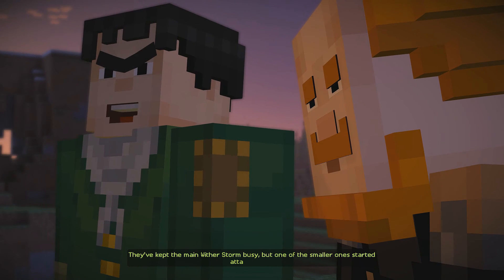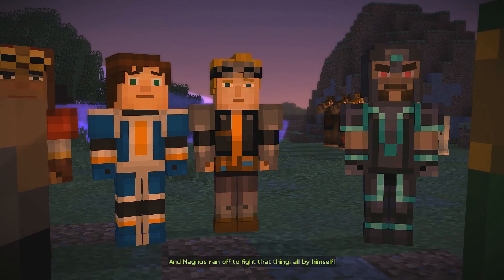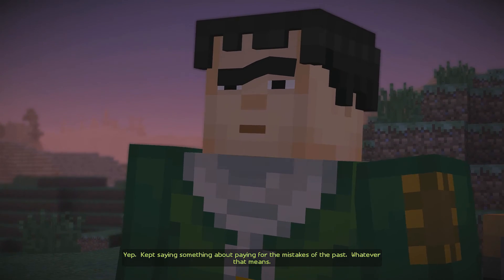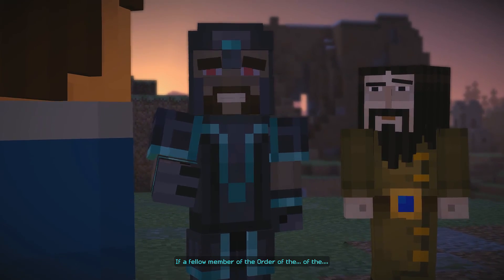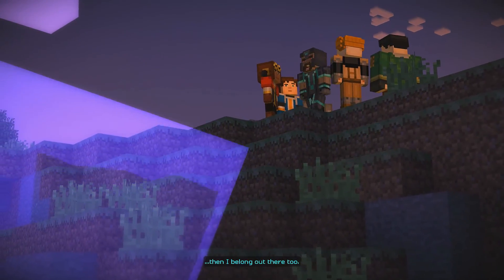They've kept the main Witherstorm busy, but one of the smaller ones started attacking us. And Magnus ran off to fight that thing all by himself. He's fighting a Witherstorm? Alone? Yep. Kept saying something about paying for the mistakes of the past, whatever that means.